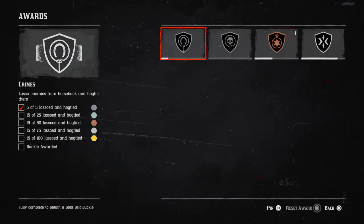The first one: lasso two enemies from horseback and hogtie them. It's pretty self-explanatory. You're on your horse, you've got an enemy — might be shooting you or running away from you. This could be a player, or you could be in a bandit camp, whatever. Basically, you're on your horse, you lasso from your horse, get off your horse, and then tie him up. And then it should count as a tick.